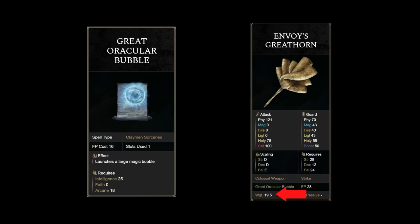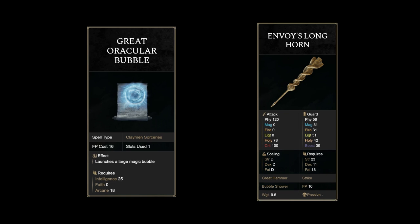This isn't a laughing matter, especially when the AR of the Envoy's Great Horn is not a strong suit. So I've decided to pair the Envoy's Longhorn with the Great Oracular Bubble. Not only does the Great Oracular Bubble have better tracking abilities, we're able to use a staff on our offhand to cast this, so we don't need to swap weapons around. Plus, the Envoy's Longhorn is longer, faster, and lighter than the Envoy's Great Horn. But yes, I still wouldn't recommend this build for anything below level 150 — your stats are really too split even when fully optimized.